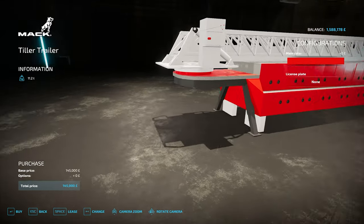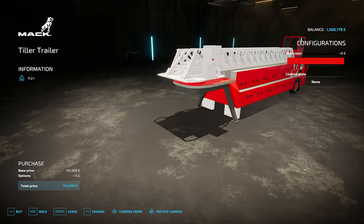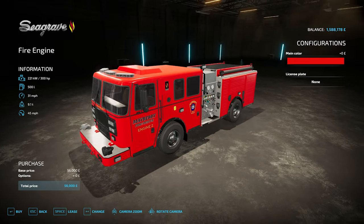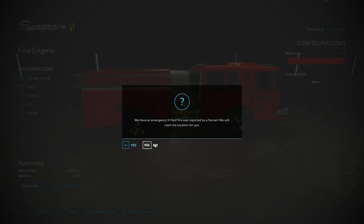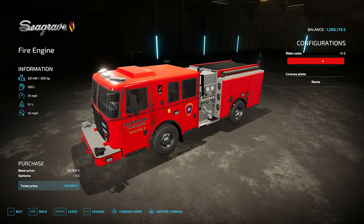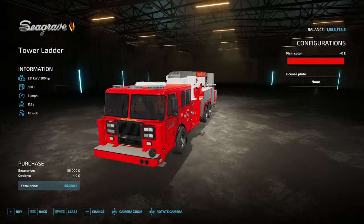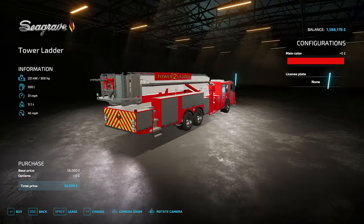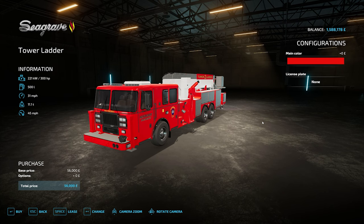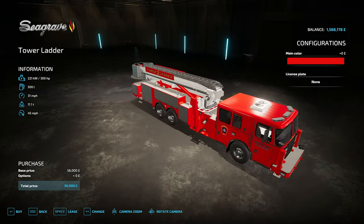The Tiller truck — the other Mack — is the one with the fifth wheel at the back, with the same options, and at the back you've got the trailer that goes with it. These don't look as detailed as some of the others, but all your colour options are there. And then the Sea Graves — these are the ones which I think are slightly more detailed mods, very nicely done. Your fire truck with a small ladder on the side, all colour options, £56,000. And then your tower ladder, which is the one we were just playing with — I think that could be my favourite of the ones I've downloaded. Lovely detail on it. £56,000 again, so not much variety in the pricing.